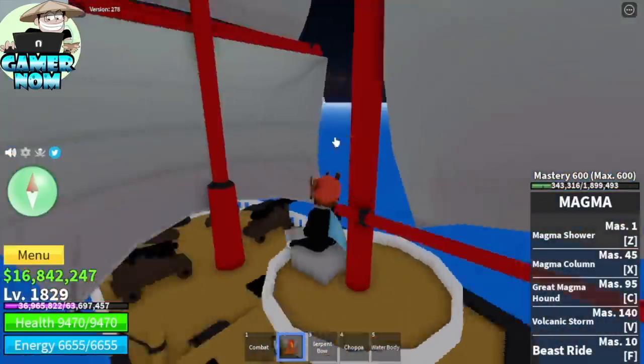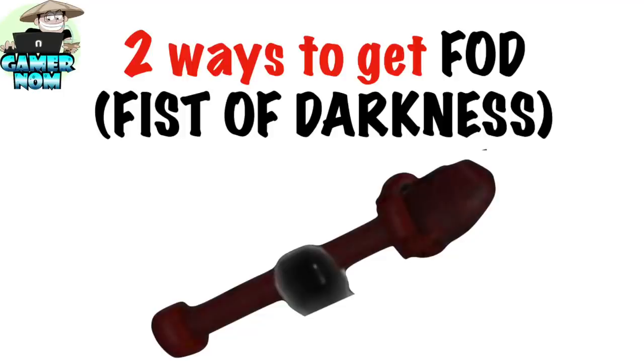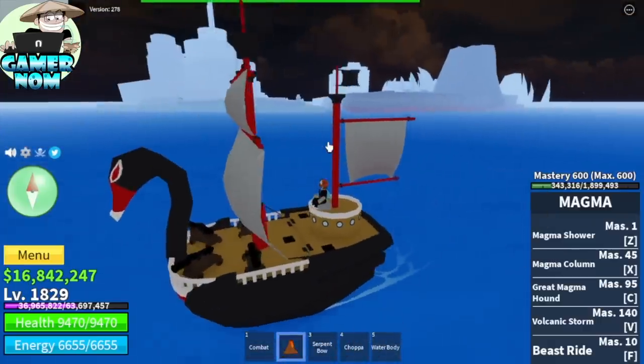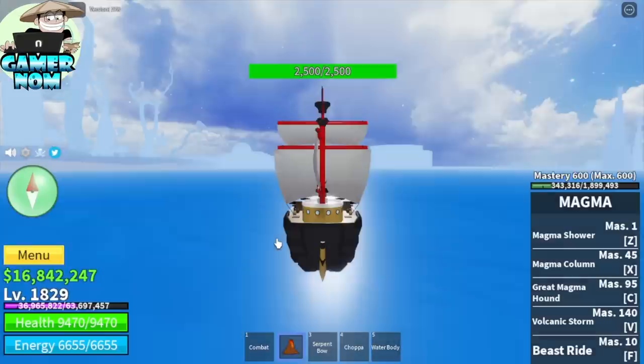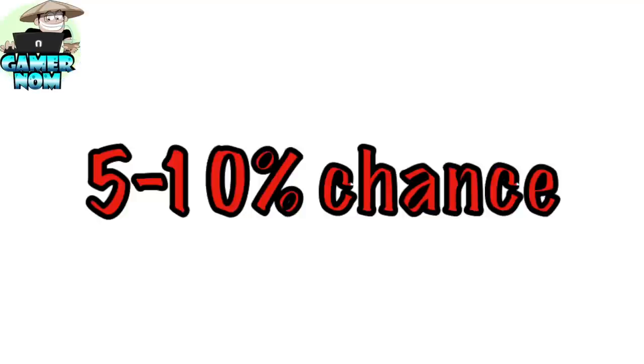You should be in the second sea, and you need to find the Fist of Darkness. There are two ways. I'm going to talk about the easiest way first, and that is fighting sea beasts. There's a 5 to 10% chance — but if you know the more accurate percentage, comment it in the comment section.